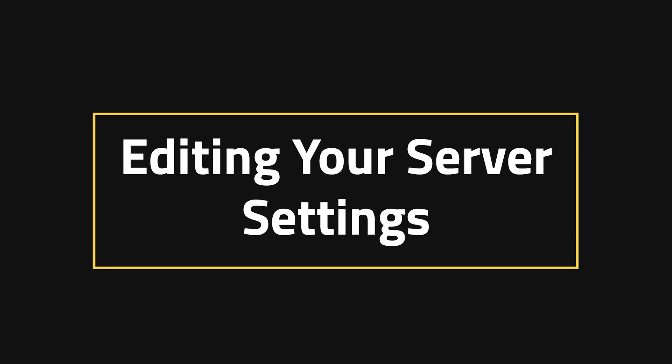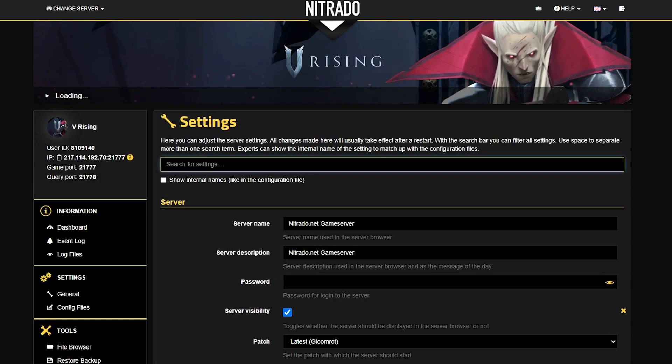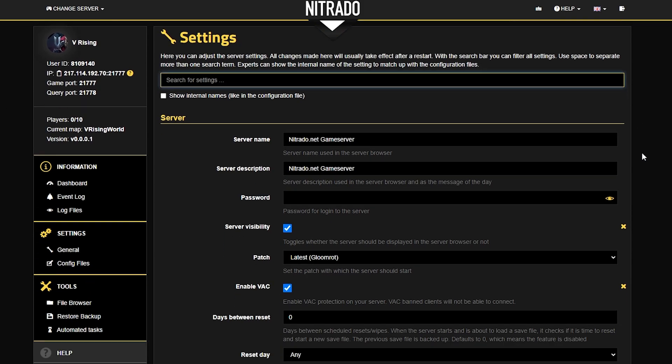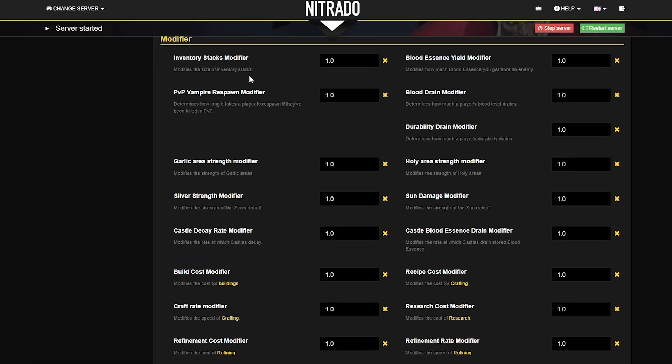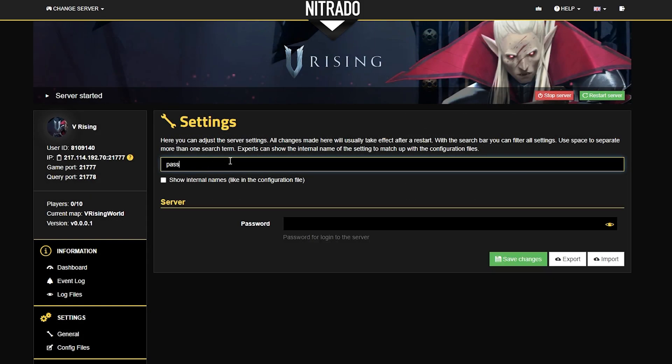Editing your server settings: once your server is up and running, take note of the left-hand side where you see information and settings, and hit general settings. This is where you can change a number of different things such as your server name, a password if you want, and even different modifiers to make the game run differently than it already does. You can also use this settings section to search up specific settings.